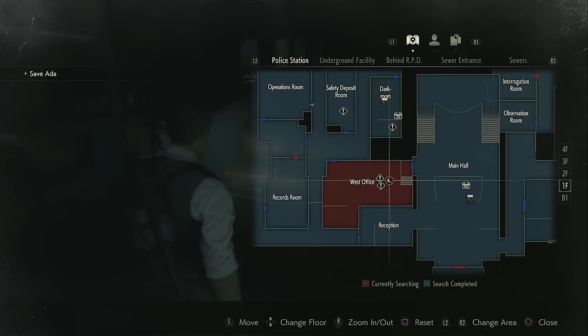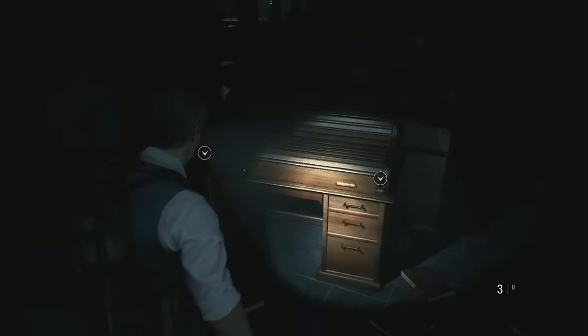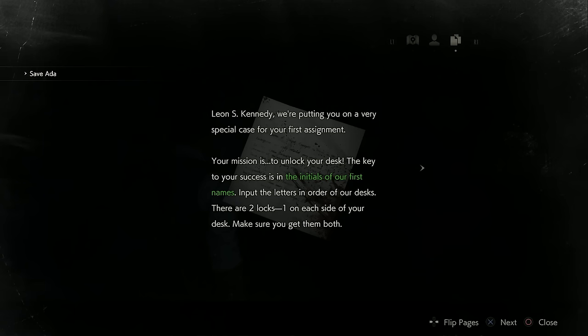Welcome back to a brand new video. In today's Resident Evil 2 Remake video guide, we're going to be showing you how to unlock your desk, which is located in the west side office. This puzzle is actually very simple — all you have to do is read the note or file you get on top of your desk named 'Rookie's First Assignment,' which will give you a clue of how to open the locks.